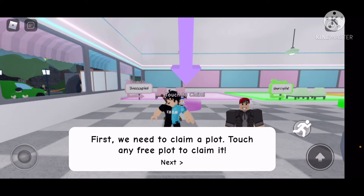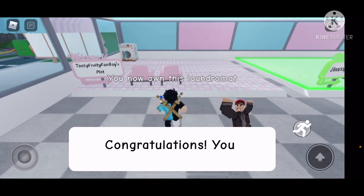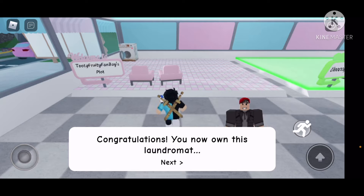First we need to claim a plot — touch any free plot to claim it. Okay, I'll claim this one. Congratulations, you now own this laundromat.